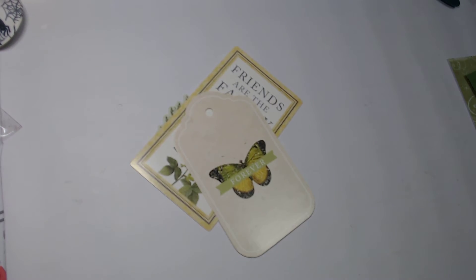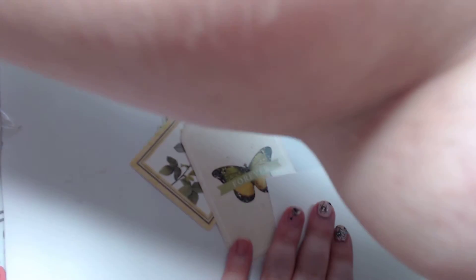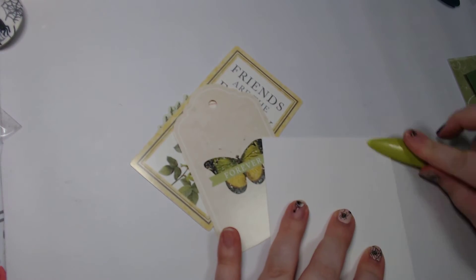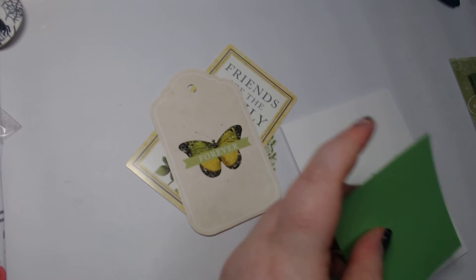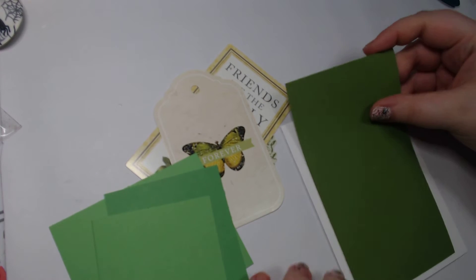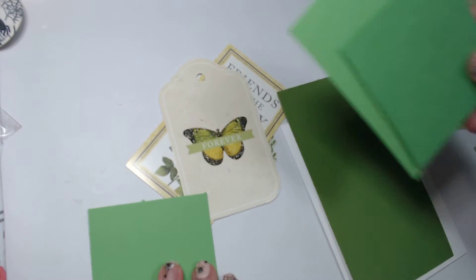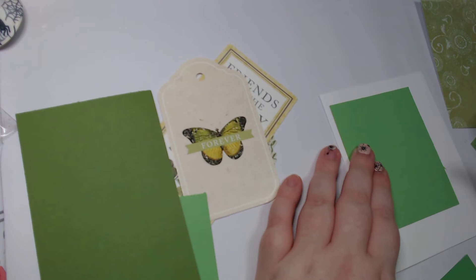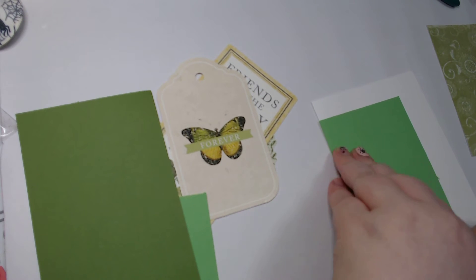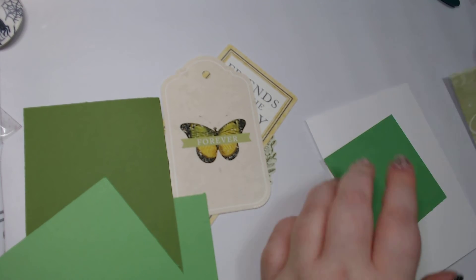Let me grab a card base. Greens today — I'm kind of excited by it. Kind of leaning towards this darker green first. I don't like that lighter green, not quite the right shade. We're going to go with the dark green. I was pretty sure, but I wasn't confident in it.